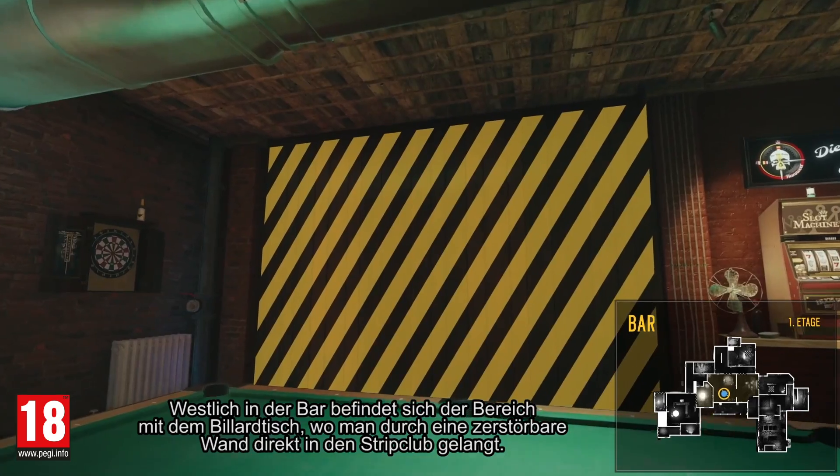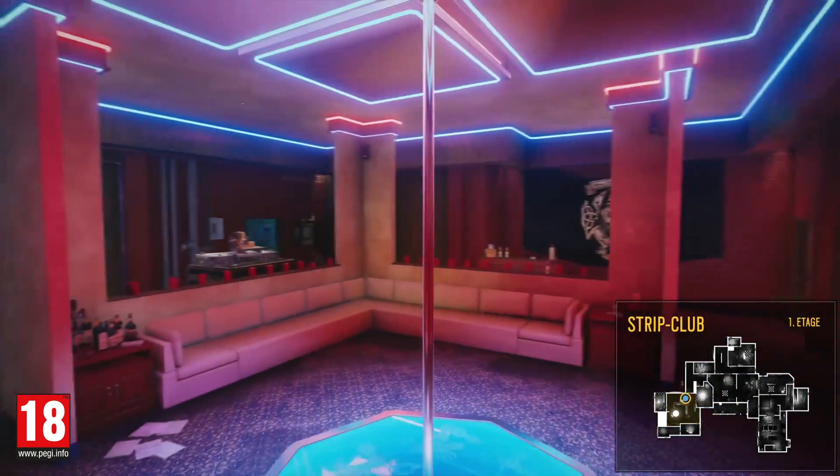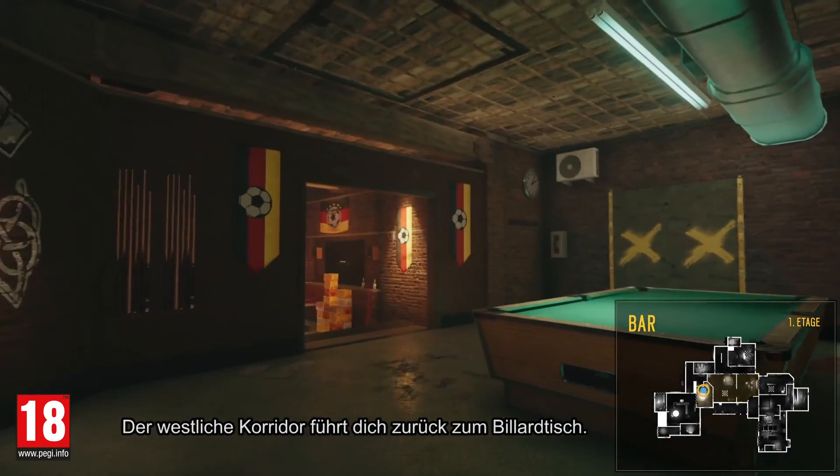West from the bar is the pool table section, where you can breach directly into the strip club through a destructible wall. The western hallway leads you back to the pool table section.